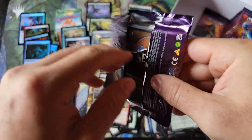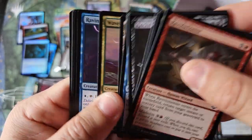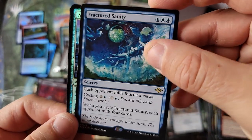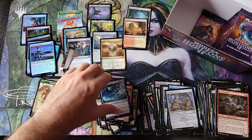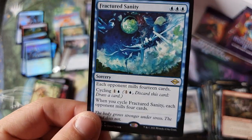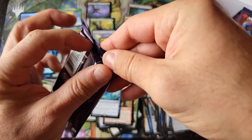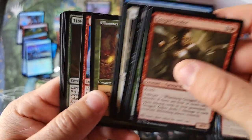You get a lot of value even in the regular draft box — the amount of cards of value. That's why I haven't mentioned the prices, because there's no way this stuff holds. Fractured Sanity, very cool card. I don't know how I feel about mill decks — I remember back in the day the Millstone decks and all the mill things, draw and discard, milling your opponent to zero, that alternate win condition thing.